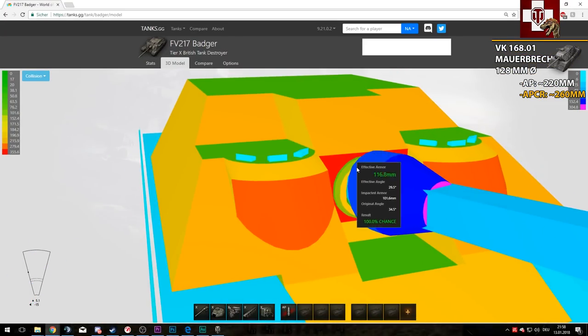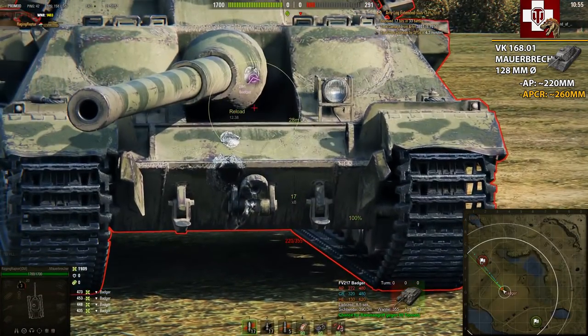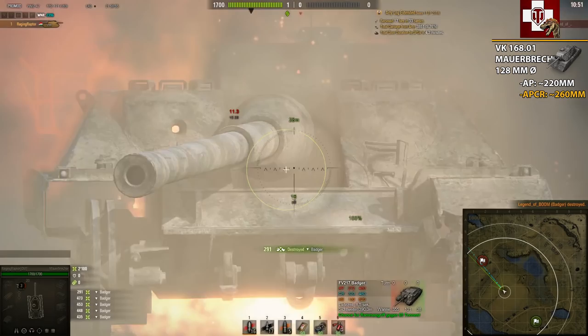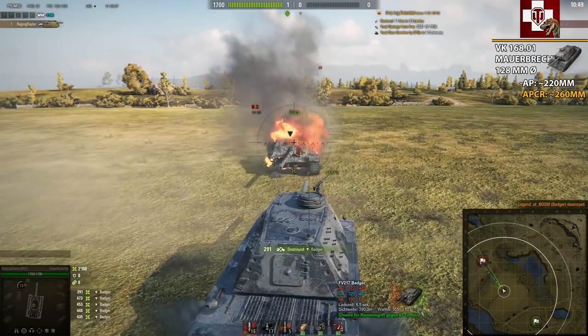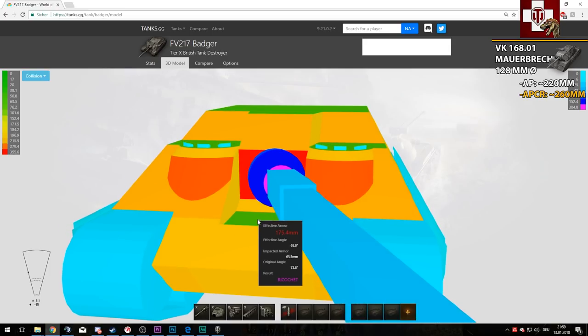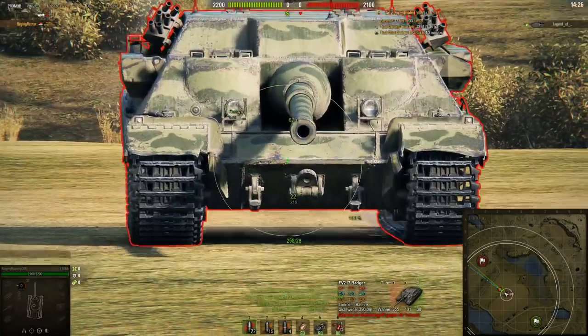I'm still trying to bounce into the lower armor or the weak side armor, but it didn't work. Then with AP I tried shooting those 152mm effective armor plates and I tried bouncing into the front lower plate — and it actually worked out.